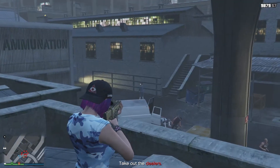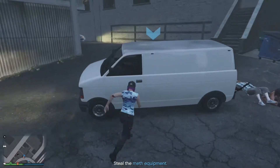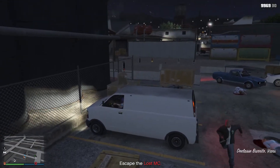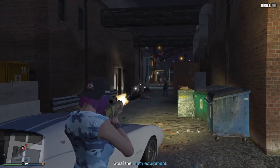Stay at your vantage spot until all enemies are dead. Make your way down carefully and head over to the supplies van. Enter the van, then immediately exit it. More enemies will start to spawn in.